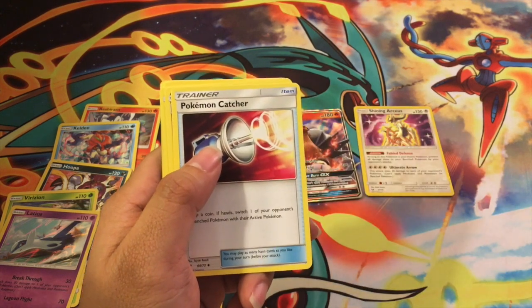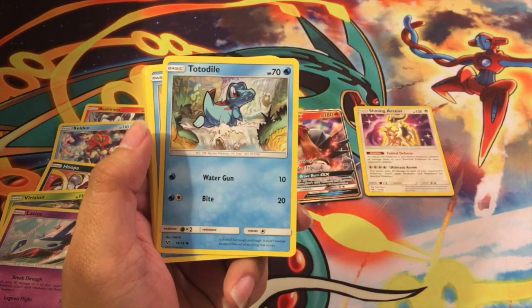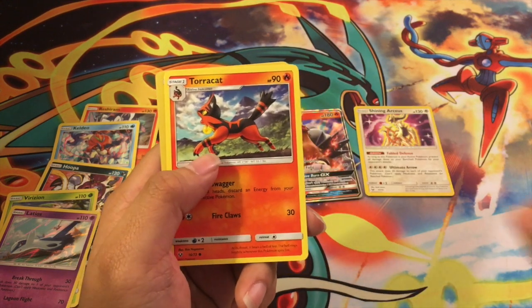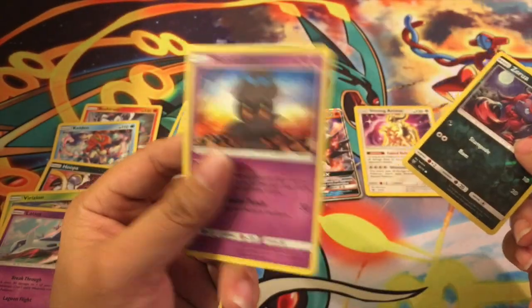Eighth pack: Fighting Energy, Pokemon Catcher, Incineroar, Venusaur, Torchic, Totodile, Buizel, Plusle, Torchic, Zorua, and Marshadow — reverse foil Zorua and Marshadow.